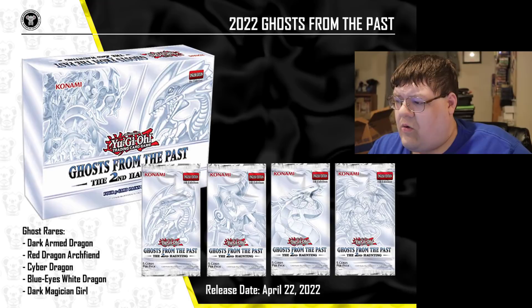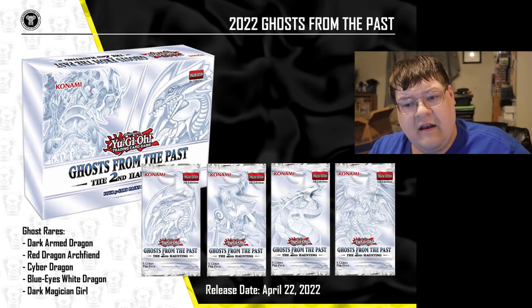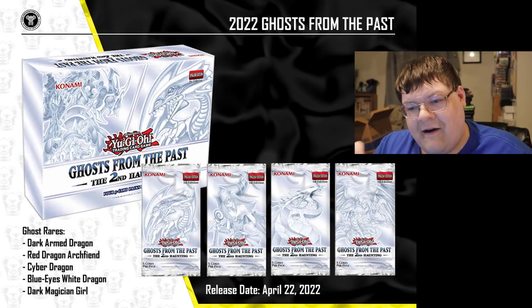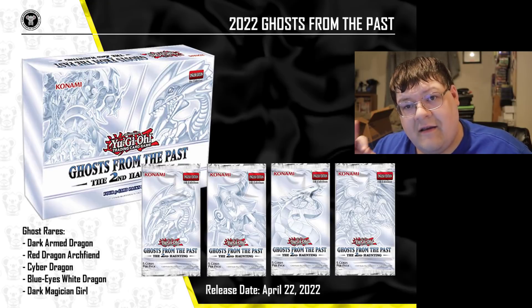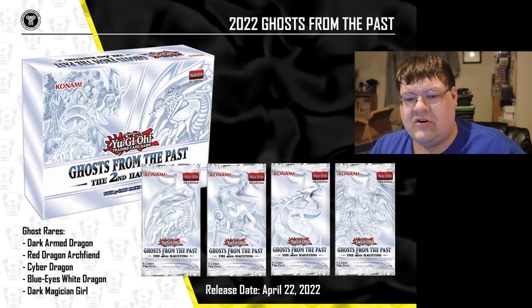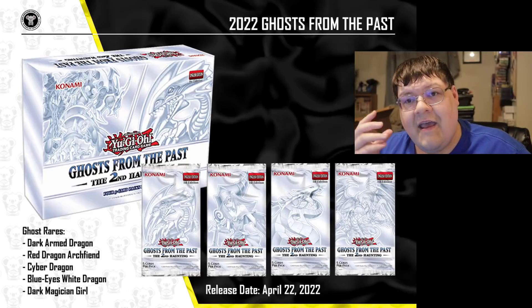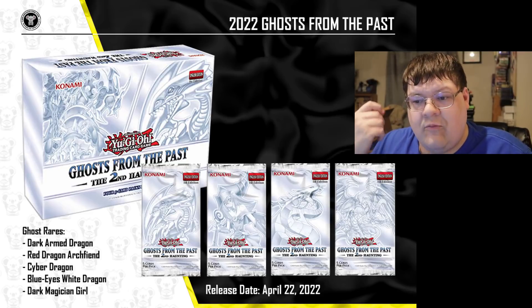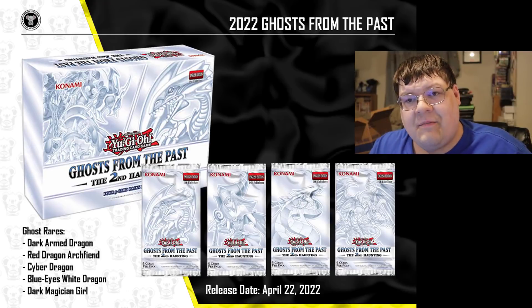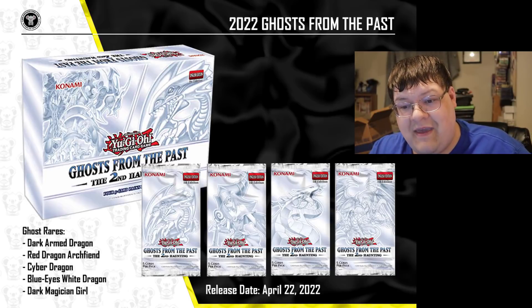Do keep in mind that they did say there should be more Ghost Rares available in this set — it'll be twice the pull rate, but there should be 10 Ghost Rares available. And then I see, of all things, the Ghost Rare Dark Magician Girl. This was the thing that we were all anticipating out of the last initial release. So many people were super hyped for the last Ghost from the Past just for the potential to pull that Ghost Rare Dark Magician Girl, but it looks like they decided to save it for this one. So if you thought that Dark Magician could sell a set, imagine what happens when you put Blue Eyes White Dragon and Ghost Dark Magician Girl in the exact same set, ladies and gentlemen — let's just think about the craziness that will be available for that.